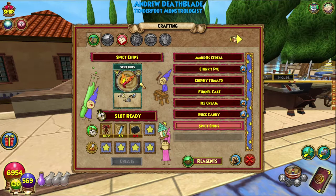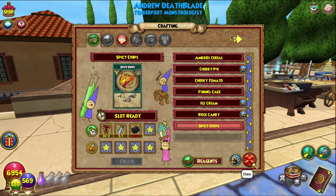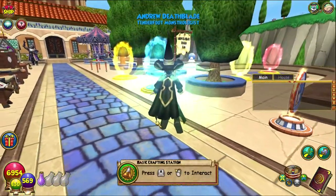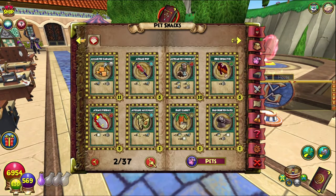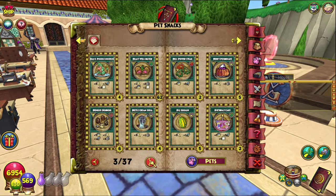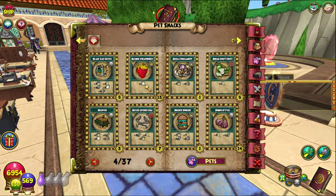It gives — it's a level four myth snack. It gives one agility, two intellect, and one strength. Not too bad, definitely better than some of the snacks you get around the place — way better than, like, gummy fire cats and blonde strawberry.